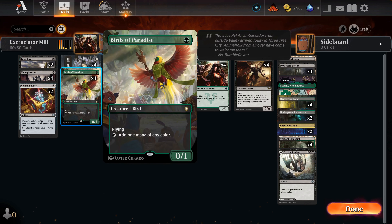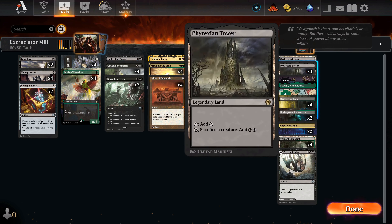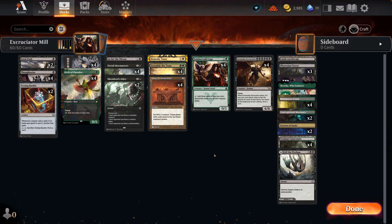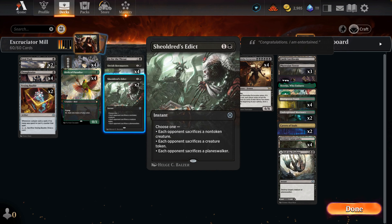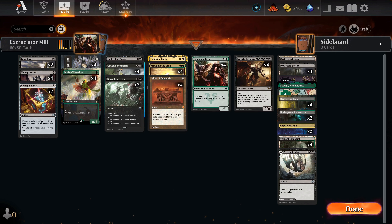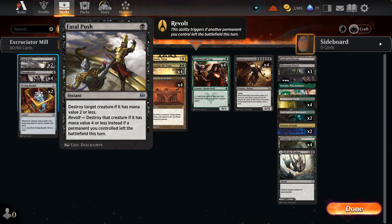Birds of Paradise gives one free black pip; Orcish Bowmasters can add up to two more with Phyrexian Tower; Somberwald Sage can produce three. Between those and our lands, we have a fair chance of casting Doomsday Excruciator. Demonic Tutor and Assemble the Team find our three key combo pieces: Altar of Dementia, Somberwald Sage, and Doomsday Excruciator.